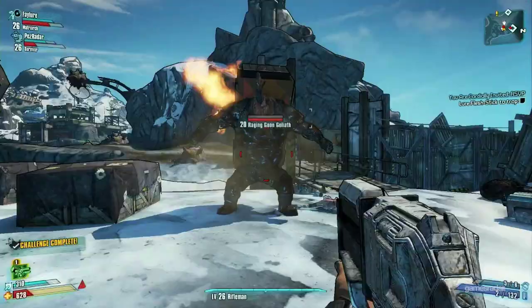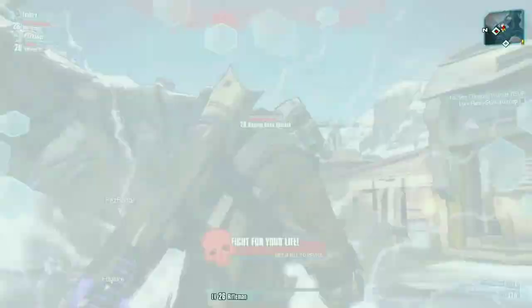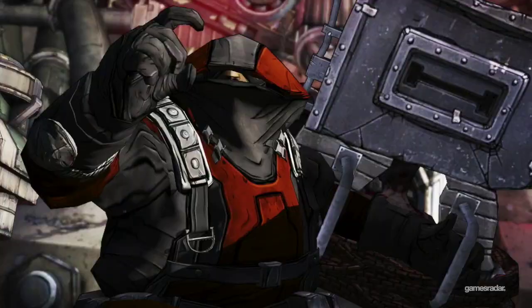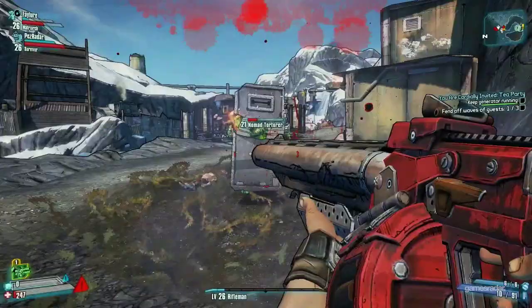New enemies like the monstrous Goliath and the shield-bearing Torturer appeared among the regular bandit rabble. Shooting the helmet off the Goliath puts him into a berserker rage, which causes him to attack everyone nearby, but he gets stronger with each kill, so you have to be careful. The Torturer is a bit more creative and straps a midget to the front of his shield. Shooting off the little guy's restraints causes him to distract the Torturer, so you can get around the shield and deliver a shotgun blast to the face.